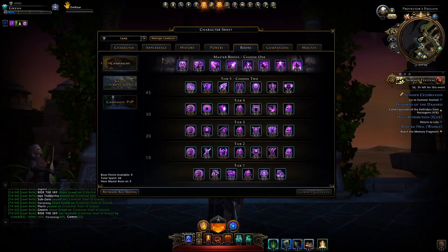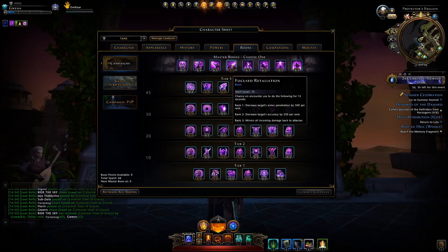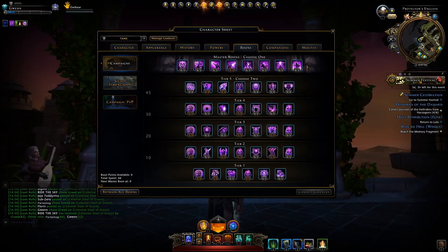To top things off, we have our master boons. To be frank, none of these are actually very useful. However, as a tank running high-end game content where bosses hit you really hard, Focused Retaliation can definitely help you maintain aggro. If you were to run content without any of these boons, you'd be perfectly fine to do so.